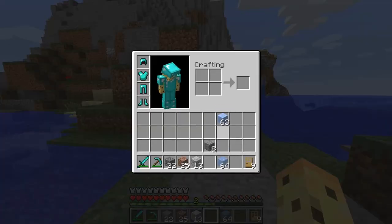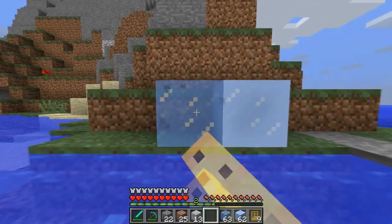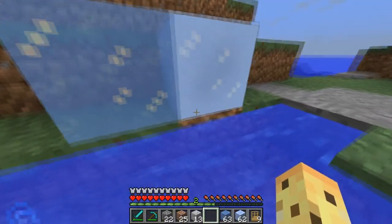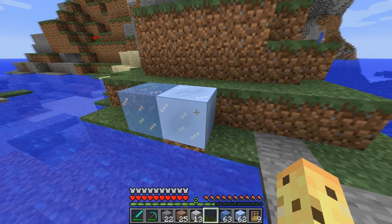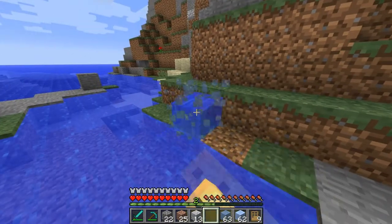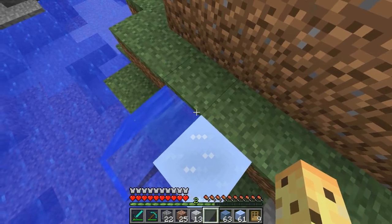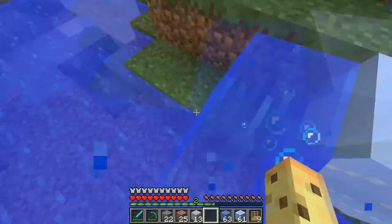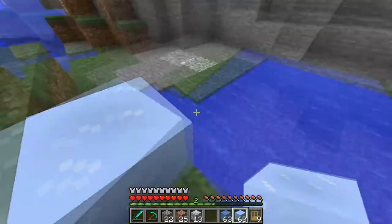Right off the bat, we have a new block here called Compressed Ice. This is what they look like next to each other — regular ice and compressed ice. They take the exact same time to break. This one will destroy grass on top of it. When you destroy it, it completely destroys — it doesn't leak water like regular ice does. I'm thinking compressed ice might be more of a building block. You can probably think of some ways to use this block to your advantage for building, being creative.